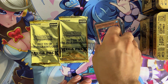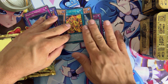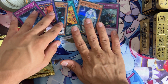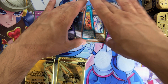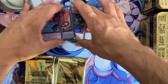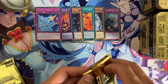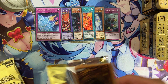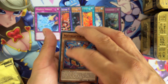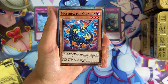We continue with the bad pulls out of the tins. The pull ratios of the short printed cards are very, very bad in my opinion. We have opened like 60 tins so far and we have pulled like five Pots of Prosperity.